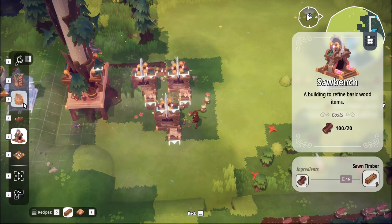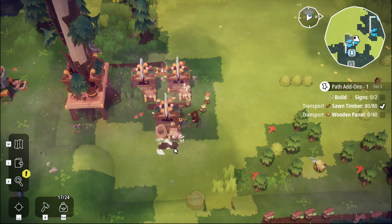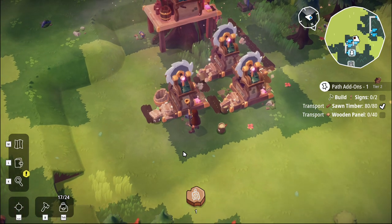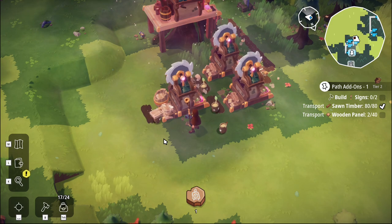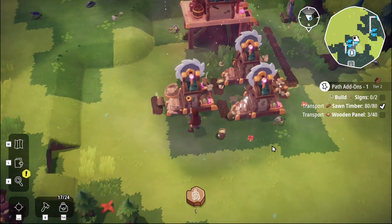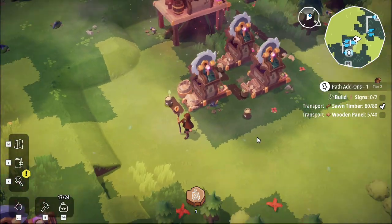I'm then going to build another barrel right there and then put that there. I'm going to drop a spark on there again - I keep pushing escape when I'm in this mode. I just have to let go of space, so apologies that that keeps flashing up. There we go. Now we're going to transport these things here.